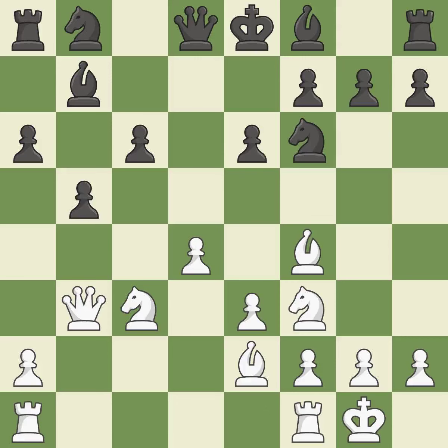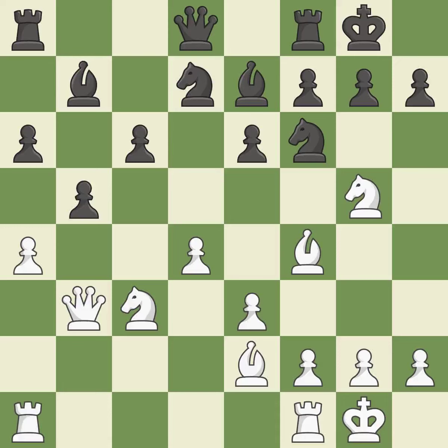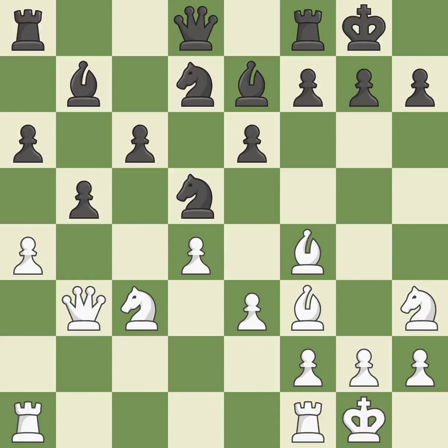Now that the rooks can see one another, they can defend one another — that's good. Developing a knight from its starting square, activating it, is ideal. Missing the chance to offer an equitable exchange of pieces is incorrect — there was only one good move in that position. Missing an opportunity to offer an equal trade of pieces, or to create a passed pawn, are both inaccuracies. Permitting the opponent to reveal an attack on a knight is a mistake, and exposing a knight assault is an inaccuracy.